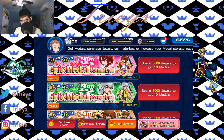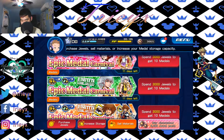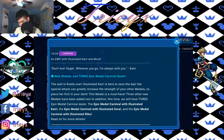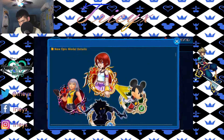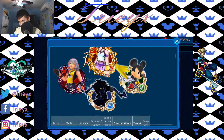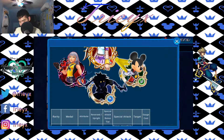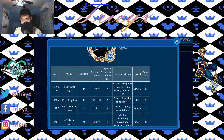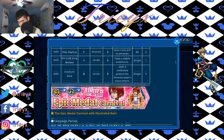I believe they're all exclusive to their own banner, so I can't get the Illustrated Sora one from the Kairi banner. Yeah, that kind of stinks, but whatever. So there's the new Kairi one, Reverse Riku, Anti-Form Sora, and King Mickey — those are the new Epic Medals that were just added into the game.